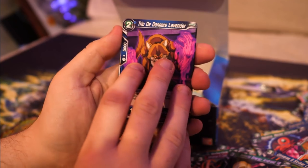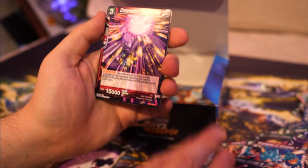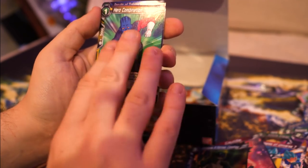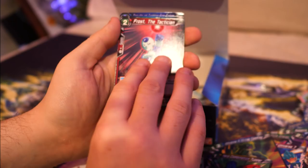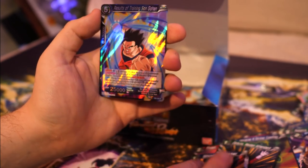Pack seventeen: Lavender, Strategies Universe 7, Infinite Energy Android 18, Hit, Lavandra, Califla, Confray, Tapa, Frost, Zabutul, Shining Blaster, and Results of Training Son Gohan. I think we've got another one of those.